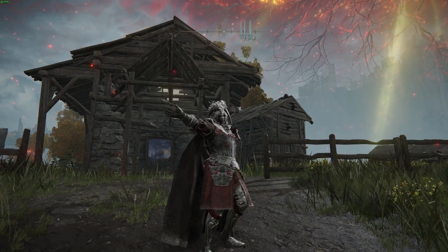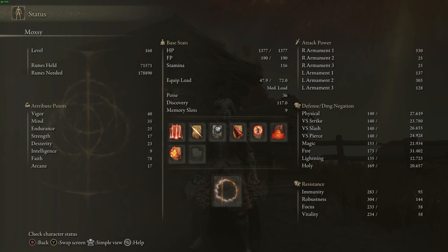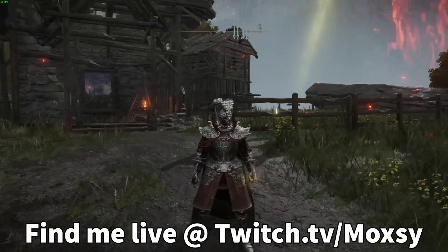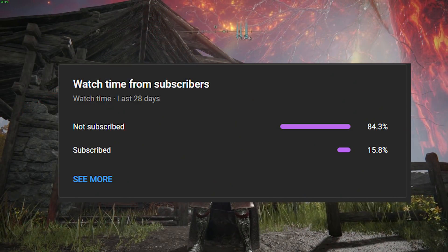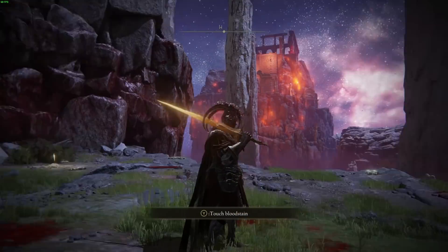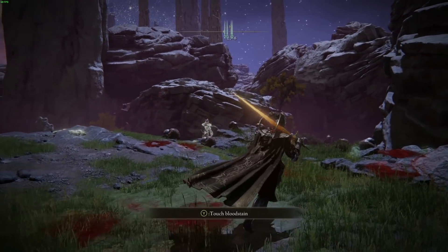Yo guys, what is up. In this Elden Ring video we're going over the best incantations in the game. I am currently level 160, I've beaten Elden Ring, I've collected just about every incantation in the game. Today I want to go over what the best ones are and where to get them. We're going to do the best incantation for each damage type — best fire, best lightning, and so on — and at the end of the video I'll give my opinion on the best incantation in the entire game.